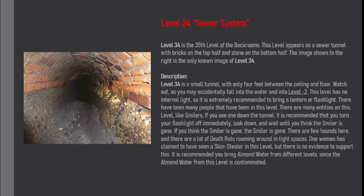The image shown to the right is the only known image of Level 34. Level 34 is a small tunnel with only 4 feet between the ceiling and floor. Watch out, as you may accidentally fall into the water and into Level Minus 2. This level has no internal light, so it is extremely recommended to bring a lantern or flashlight.